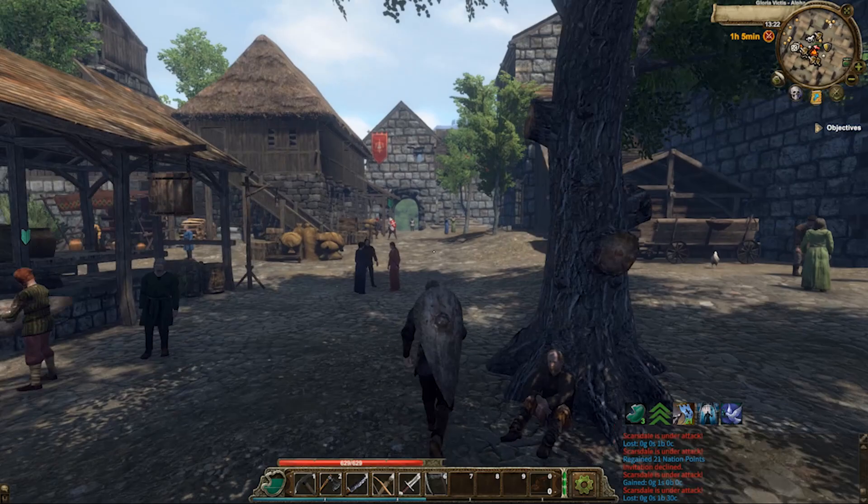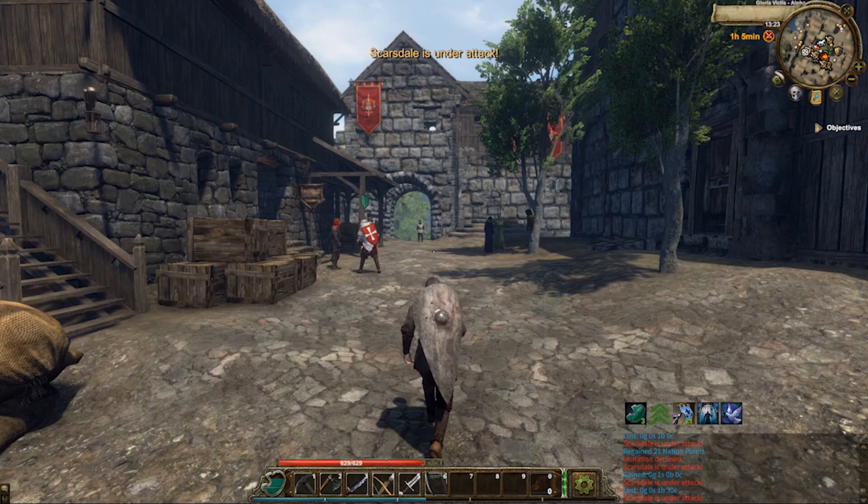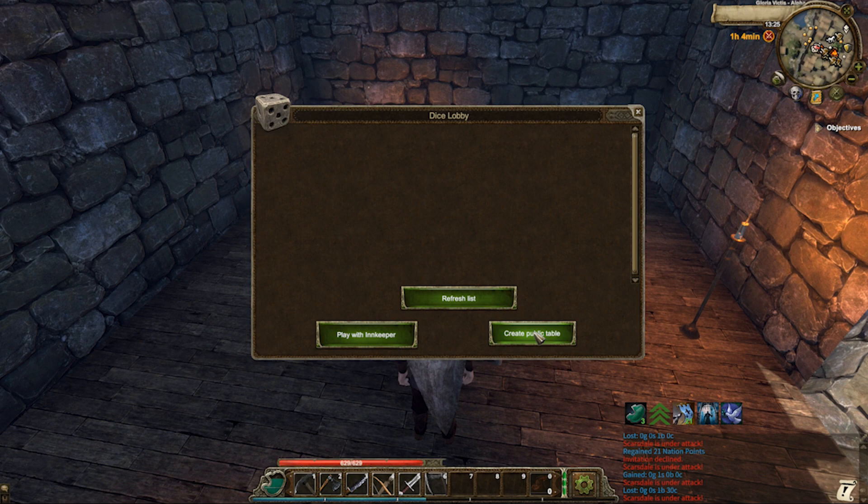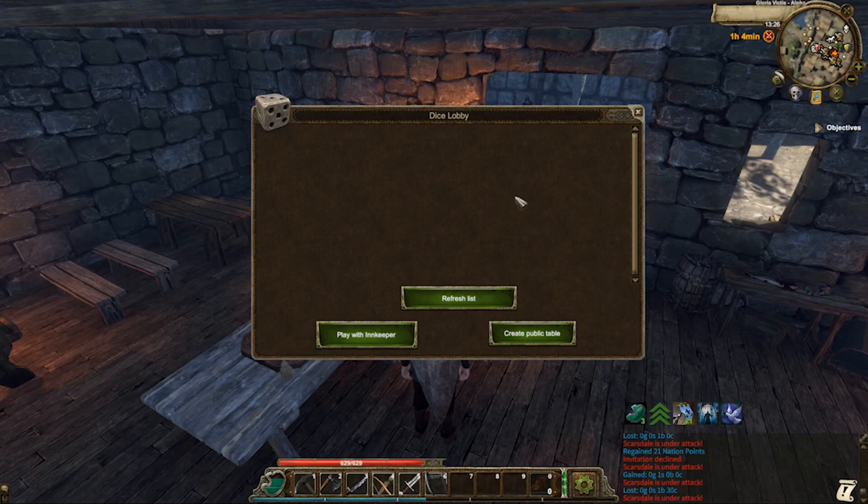If you're feeling lucky, approach the dice icon on your mini map and you can play a game of dice. You can play against a player or the innkeeper. Playing against a player, you can set your own price where the other player has to match it in order to play you, or you can play the innkeeper to get a little bit of experience.